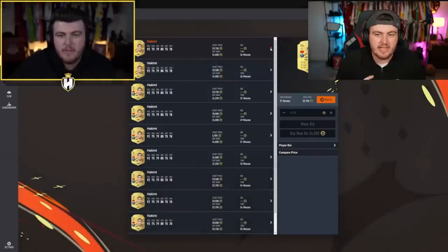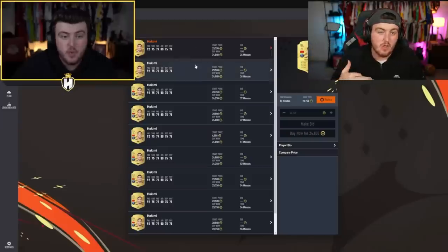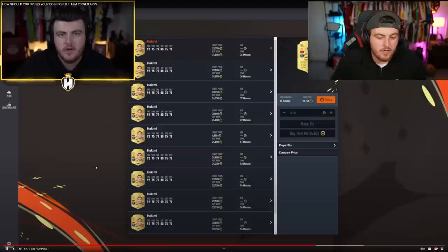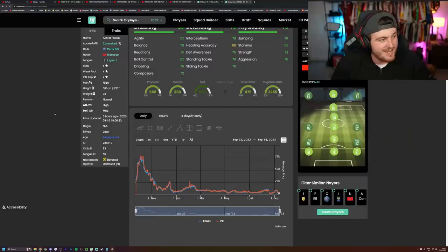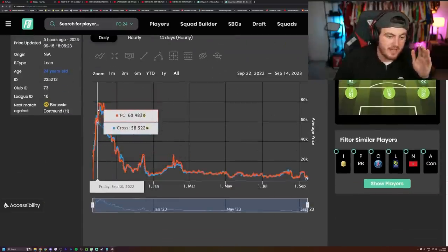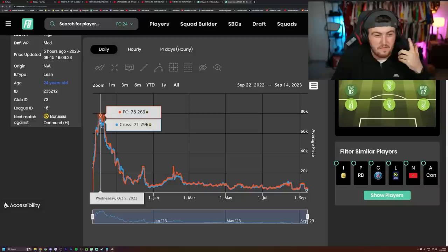I would look to put your coins into what you think are going to be meta players for the start of the game, because they are often a lot cheaper on the web app before the game is released, and you can sell them for a lot more when people finally open packs and get coins. An example from last year: I advised people to buy Hakimi on the web app — he was about 20k — and you can see on Footbin that he peaked around the game's release at 60 to 70,000 coins. So if you'd picked up just one, you're making 50k profit.